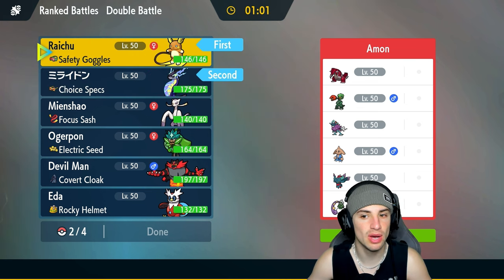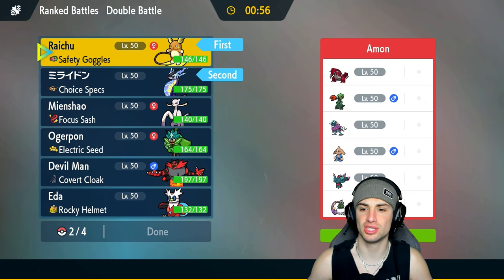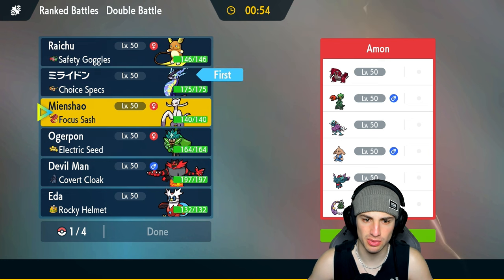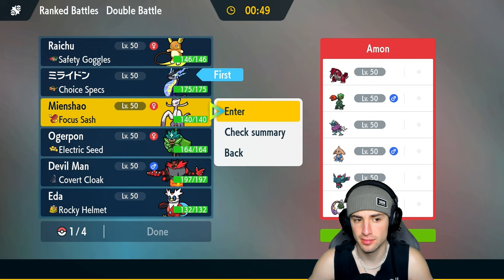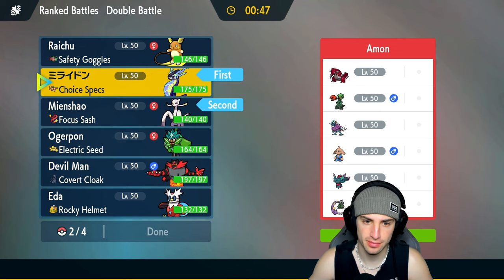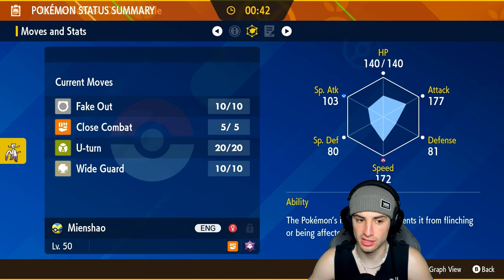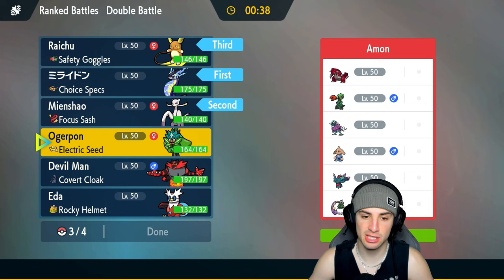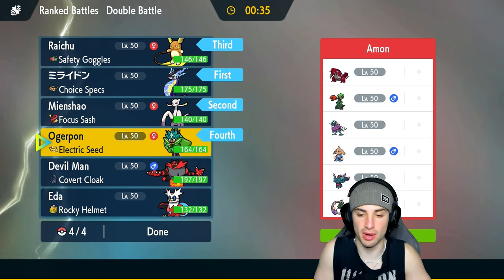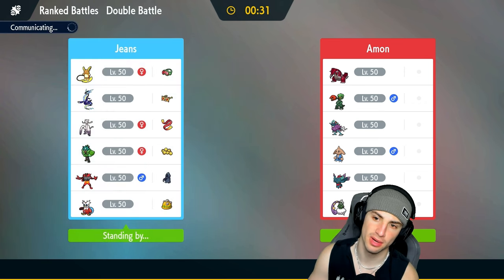We do have to watch out for a Groudon lead with Tornadus — that could be a little scary. Maybe just go Incineroar turn one to Fake Out before they Fake Out us. Incineroar is fast and we have Wide Guard. We'll save Raichu for the back end. Electric Seeds Ogre Pon could be good against Groudon, so I'll bring all four of those Pokemon.